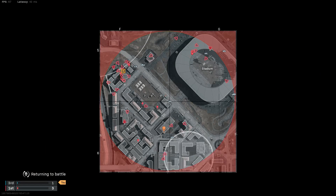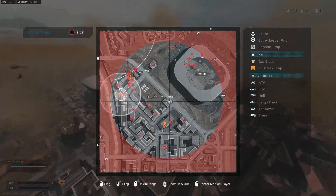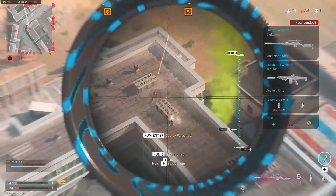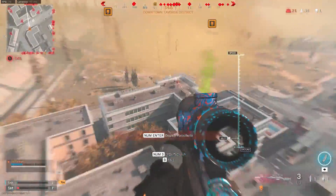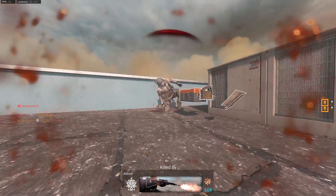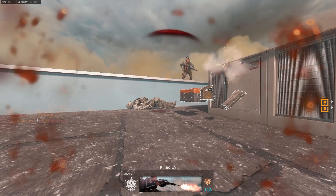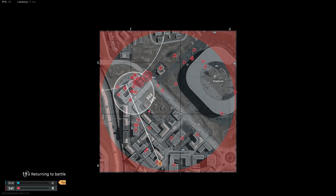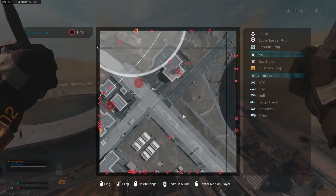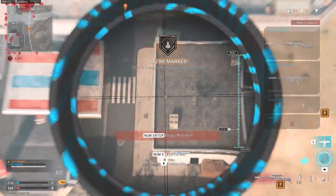I'm going to recommend the loadout I'm using — specifically the SPR sniper marksman rifle. In my previous Kingslayer videos I used the CAR-98. What makes marksman rifles very useful for this game mode is that you can snipe in on the Kingslayers as you're parachuting in, making it really easy to collect quick kills that amount to a lot of points.